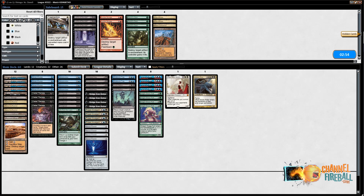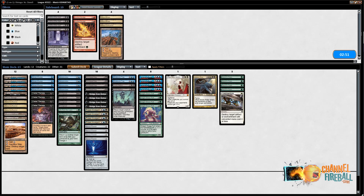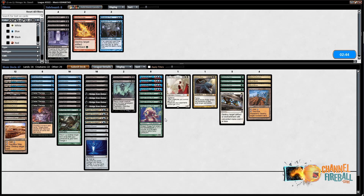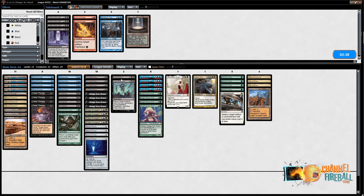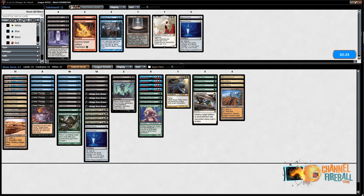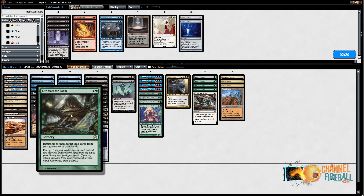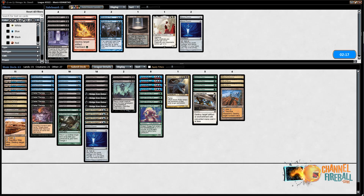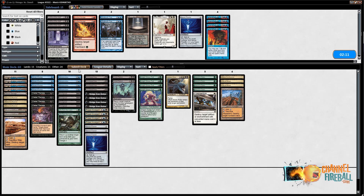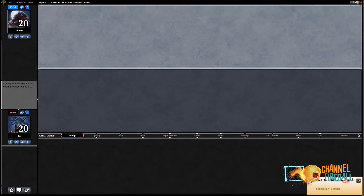Against those decks in the dark, you want to board in Nature's Claims and Fragmentize, and then mana sources to cast those things. Mind Break Trap is less good. Cabal Pit doesn't look great against a deck playing Grixis colors, because Containment Priest is really what you're aiming for — same with Elesh Norn. I'll just keep the Ashen Rider in. I'll keep Force of Wills for now. You can take out a couple Serum Powders because you're boarding in a lot more cards and you're able to play a longer game with Life from the Loam. It's possible I'll end up bringing Grudges if we go to game three.